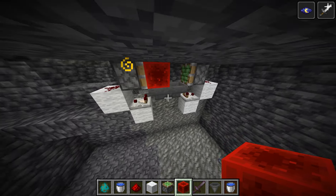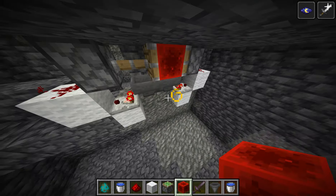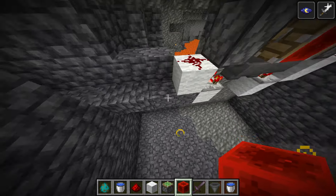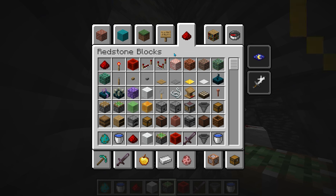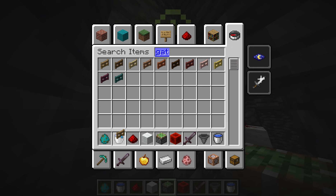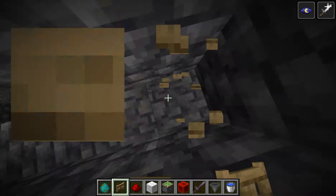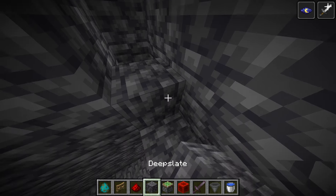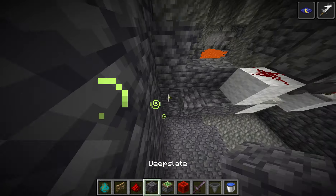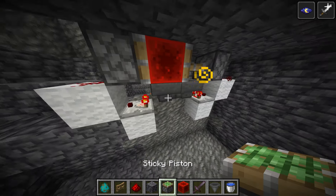Place a redstone block on one piston, then put in about 32 or 64 blocks - I'll use white wool. You want to put a gate here. This might be a bit different from my original design because I just figured this out recently - I realized I could have used that block, so I'll use that now.